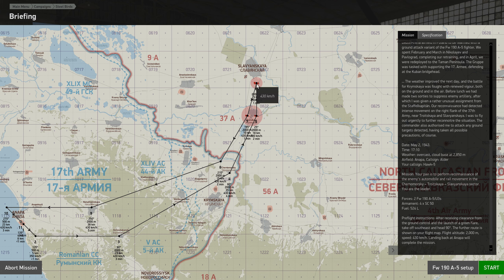Welcome to the ninth mission of the scripted historical campaign Steel Birds, outlining the action of the Focke-Wulf 190-equipped ground attack unit during the Kuban campaign in early 1943. Today's mission is in relation to armed recon. There are some reports of heavy Soviet traffic in the northern sector, north of Krimskoye, and we need to investigate. We get permission to attack any ground targets we find.